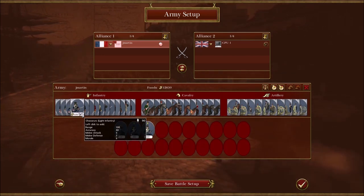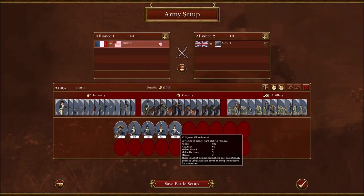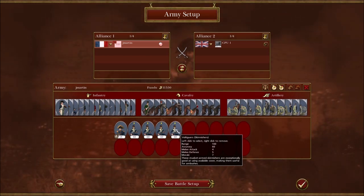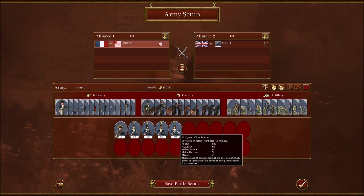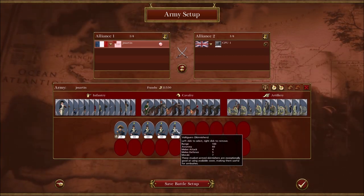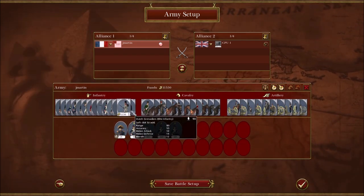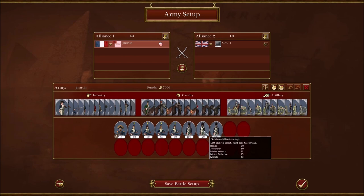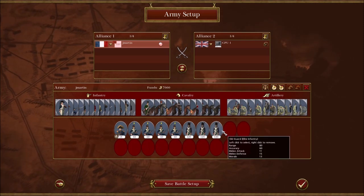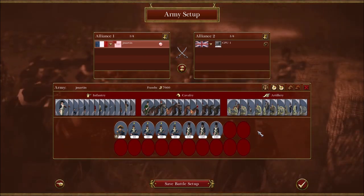A French army might start with four Voltigeurs. The real advantage of Volts is they seem to take less damage — there's only 60 of them per unit, so they're kind of a rifle unit with reduced range, but they just spread out and take less damage over time. The real question with France is not how you use your infantry — you're going to want three Old Guard, the best unit in the game. You'd be amazed at how many games you win just because you have Old Guard.